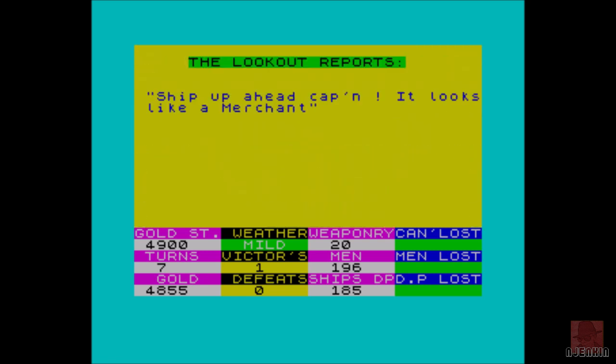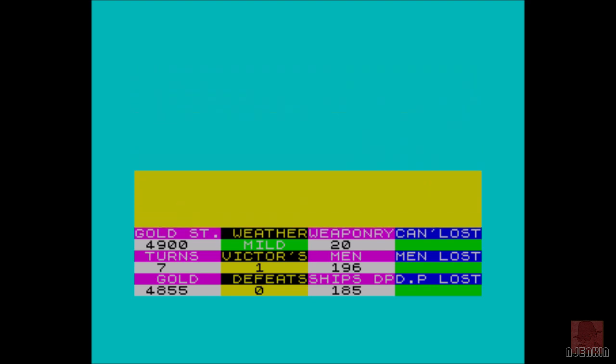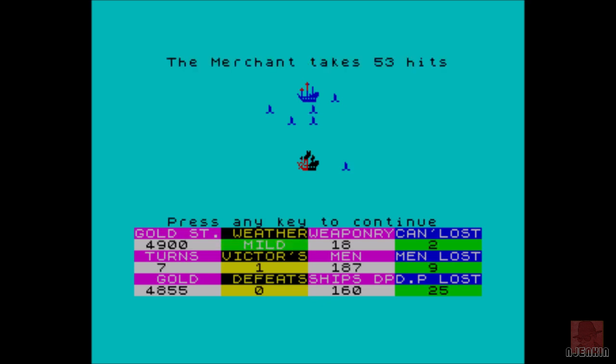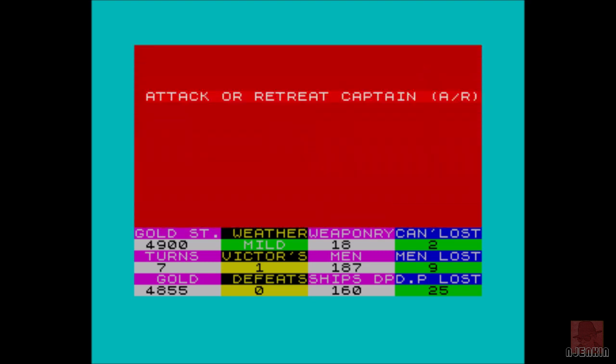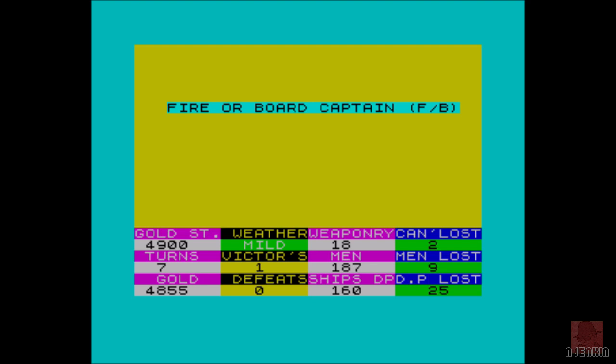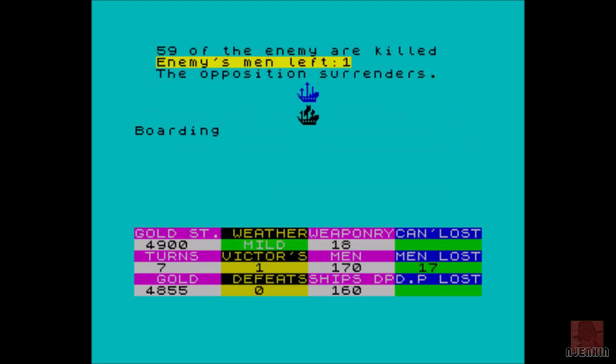We found another merchant. There are different boats — a merchant is the easiest to get. There are troop ships and warships. Avoid the warships because they will give you a pounding unless you've maxed up your ship. I played this a lot back in the day. Did you own this on the ZX Spectrum or the BBC Micro? If so, let me know. It's quite a nice game — there are a few random elements to it. We're going to board this ship because if we attack it again it might sink.